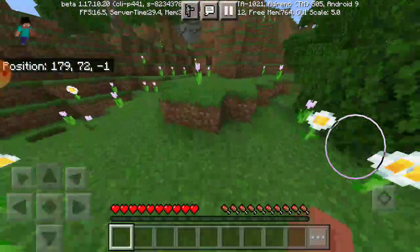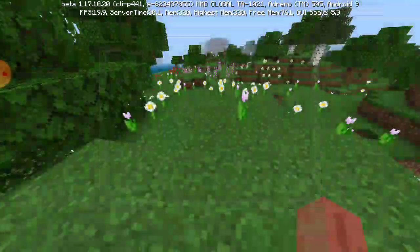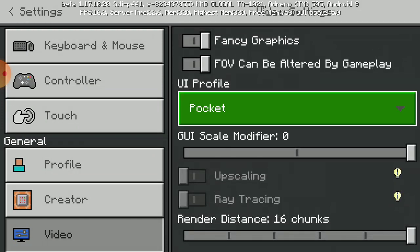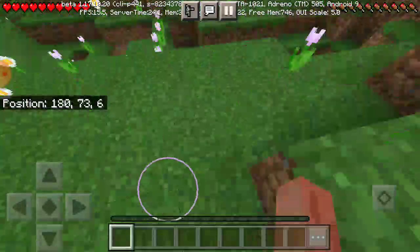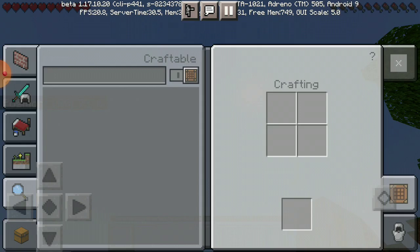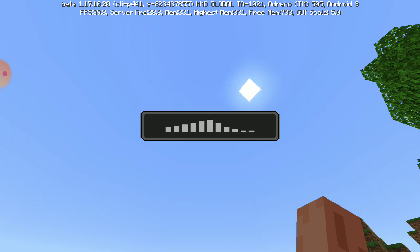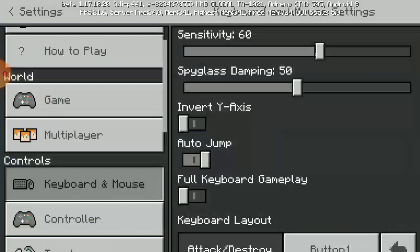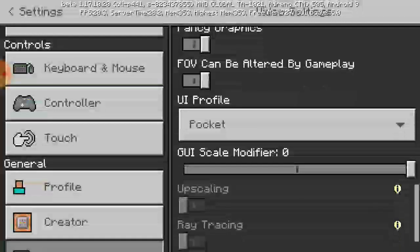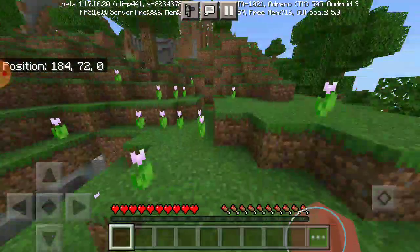In the inventory, there's classic and pocket layout. The pocket layout is a bit ugly-looking. If you go to video settings and select pocket, you'll see the hearts are at the top instead of the bottom — and it looks different. You should change it to the normal classic layout because it's way more comfortable.